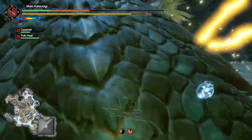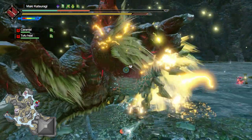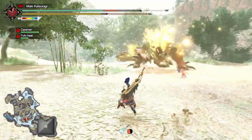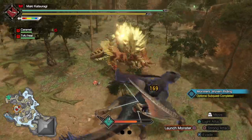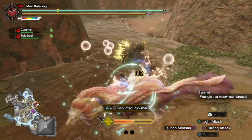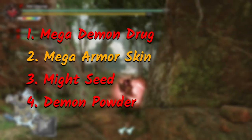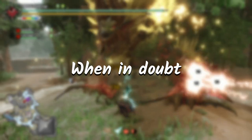When Xenogre starts to combo you, don't use the wire fall — you'll just end up carting after that. If you need to create some space to heal yourself, throw a flash bomb. Throughout the hunt, you can wyvern ride two monsters on the map — it helps a lot when you want to dish out more damage. Don't forget to buff up. When in doubt, don't perform the punishing move — sometimes you'll just end up being right.